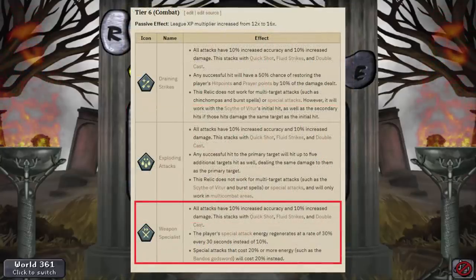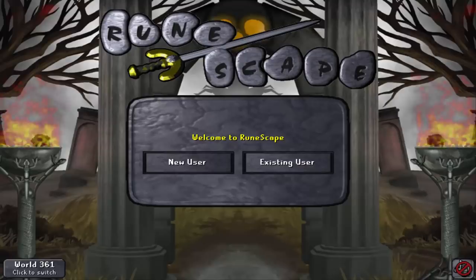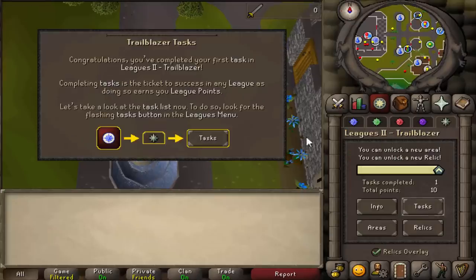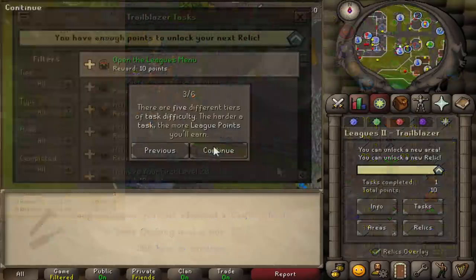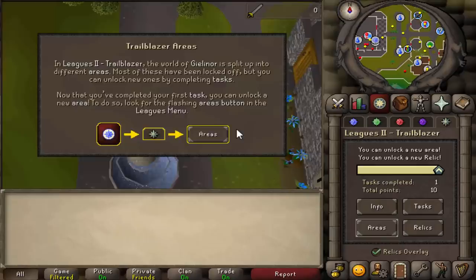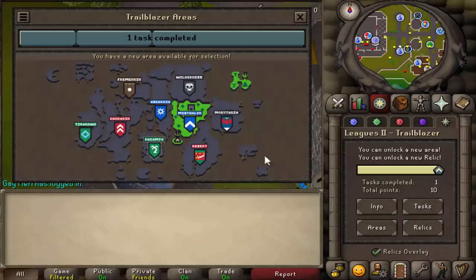For the last one I'm not 100% sure, but for now I think I'm probably going to be going with the 3rd Relic, Weapon Specialist. The Special Attack Regeneration just seems really, really nice for Slayer. My overall plan is to try to rush Tier 6 Relic, since that gives 16 times XP in every skill. So I'm not going to be going for any 80s or 99s early on - I'm not going to be doing any of that until I have all the Relics unlocked.